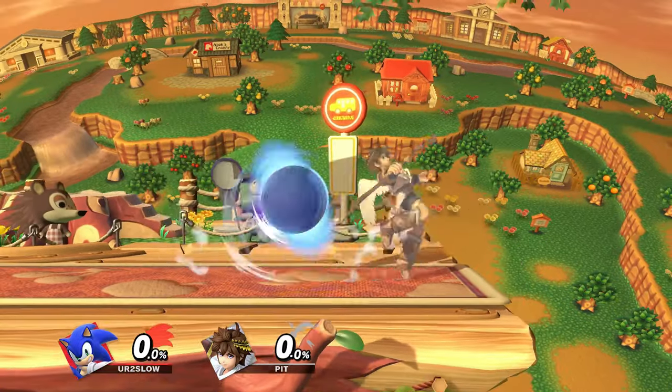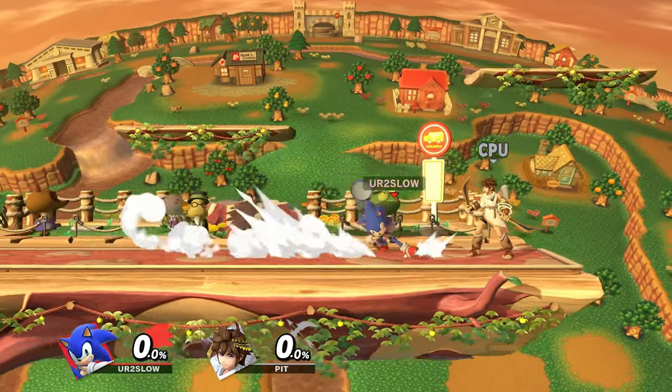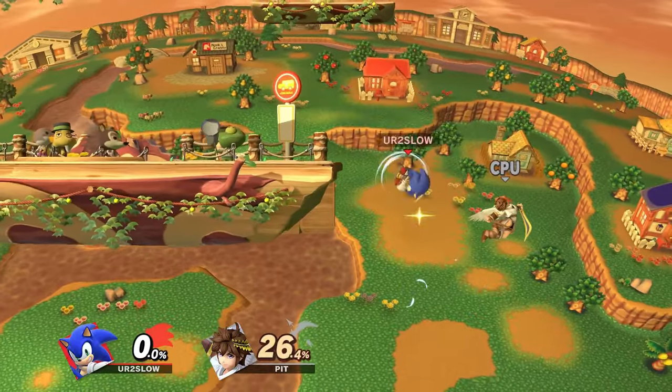This makes this move really good for shield pressure. Because of this, opponents will be trying to roll and spot dodge to bait it. However, since you can charge it for such a long time, you can pretty much bait and punish it.